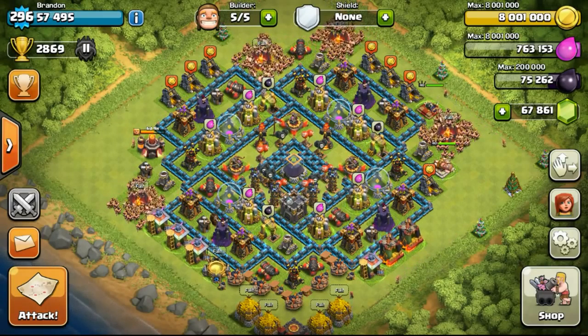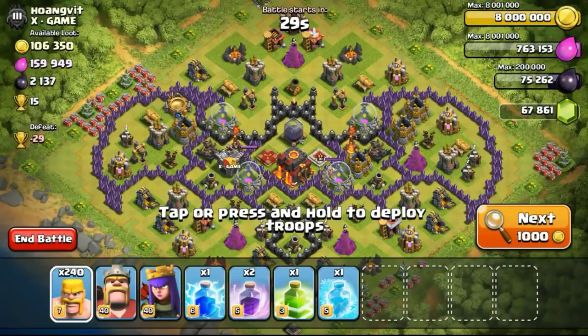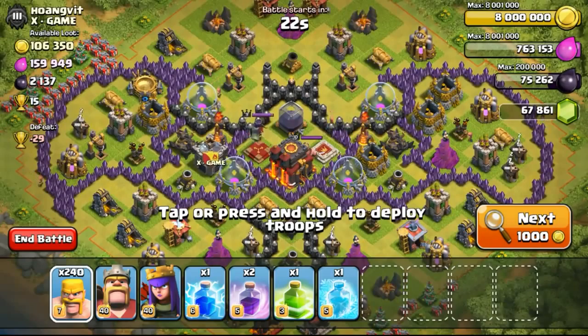So we will proceed into searching for a raid right now. The very first base that appears, we will just go ahead and attack it. Oh, a Batman base — my favourite base to see, though not exactly my favourite base to attack.